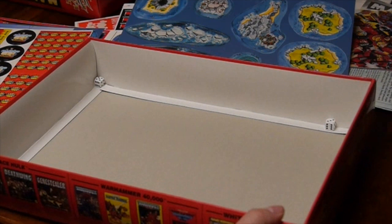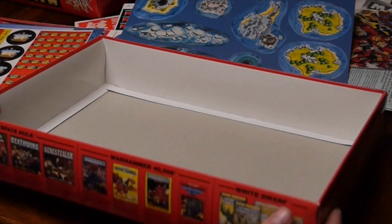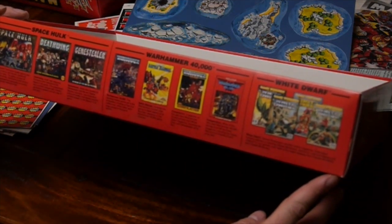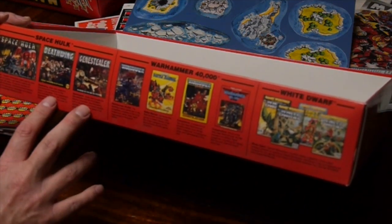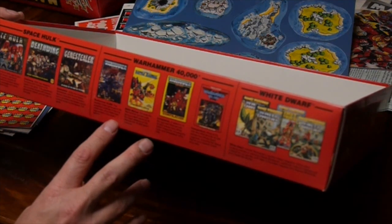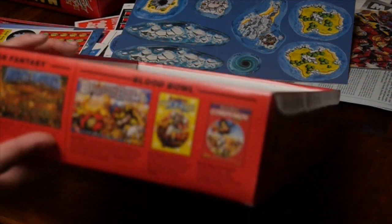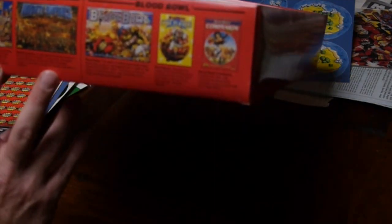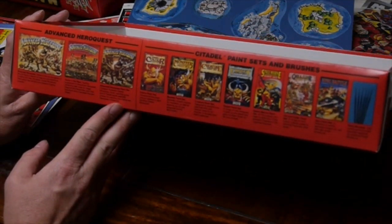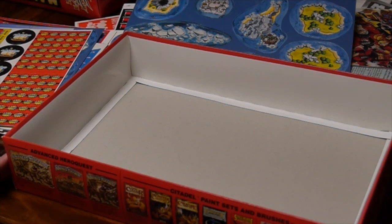Let's have a look at the sides of the box. We've got 3D6 — so it seems to suggest it's a D6-based system. What's Games Workshop touting in 1992? Space Hulk and its two expansions, Warhammer 40K, Warhammer Fantasy Battles, Mighty Empires, Blood Bowl, Advanced Hero Quest, and accessories.